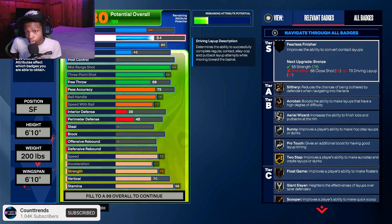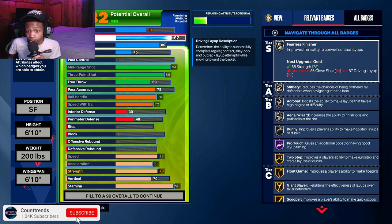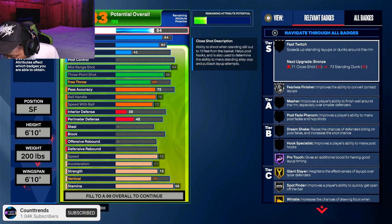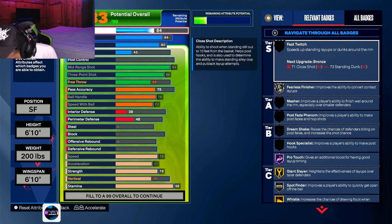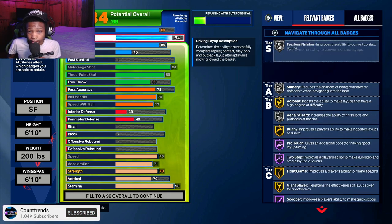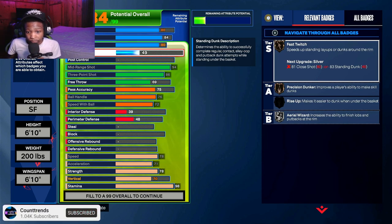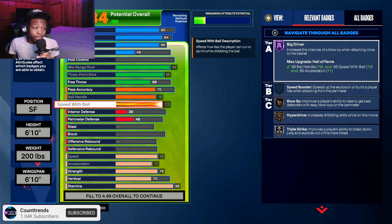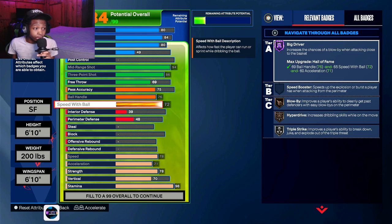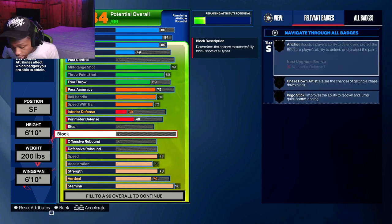If y'all are feeling this build so far, make sure y'all hit that subscribe button. For people who don't sleep on close-range shots, this is what we're coming with. We're only at 84 attribute points used at this point — look what we've got left.